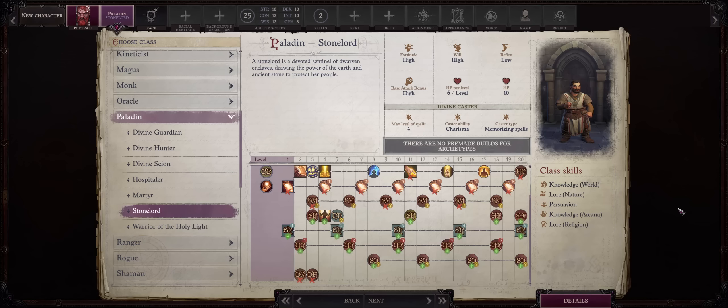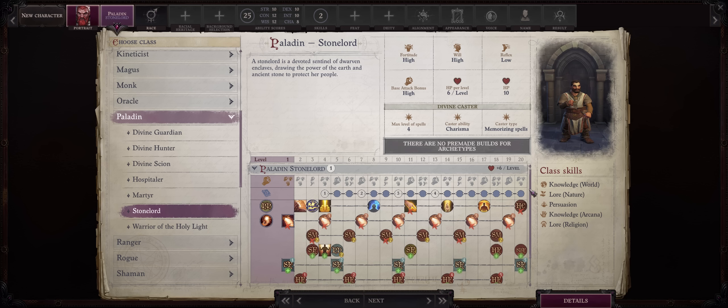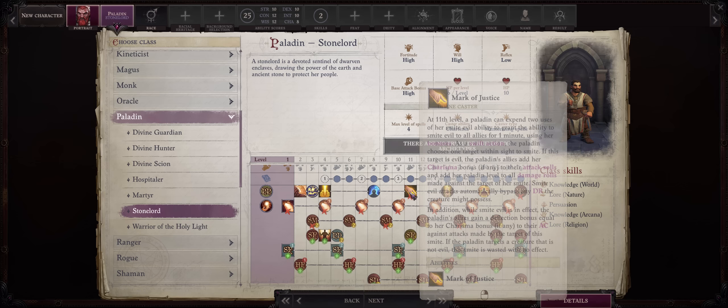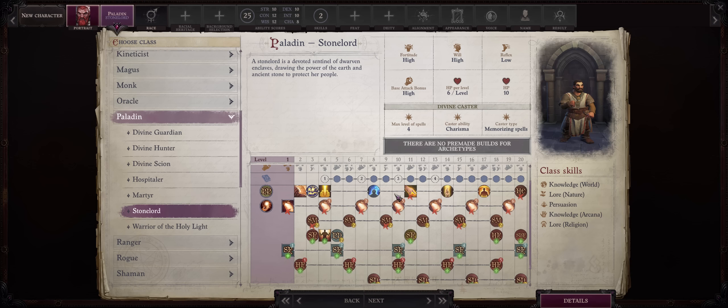Stone Lord is probably one of the racial archetypes with the most unique benefits. First, let's cover what you lose. Unfortunately you won't get access to Smite Evil or its huge upgrade Mark of Justice — certainly a big downside — but you'll get a lot of other stuff to make up for that. Plus you can always use Scylla on your party to compensate.